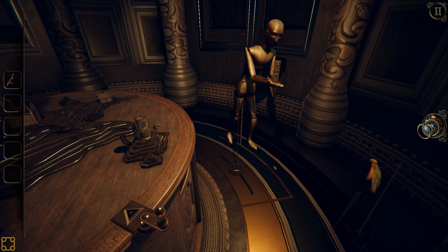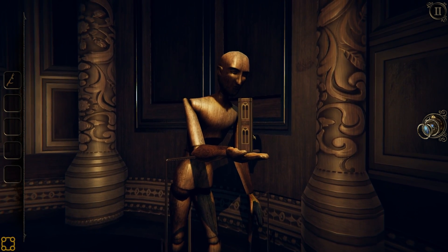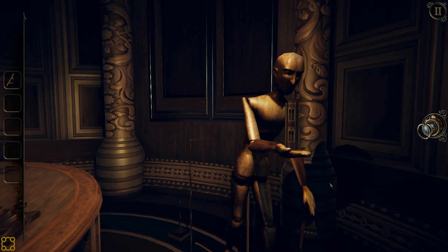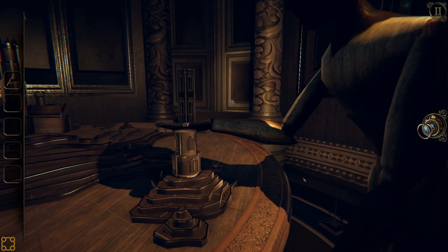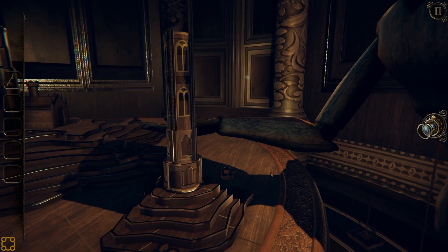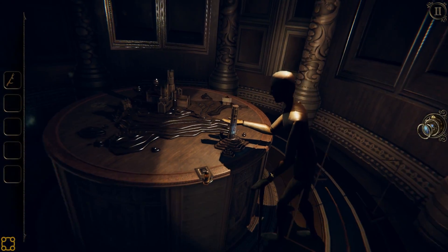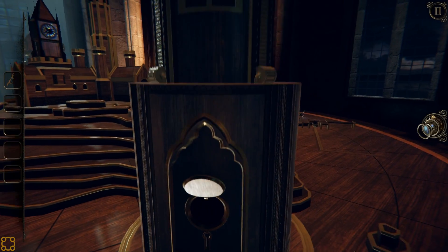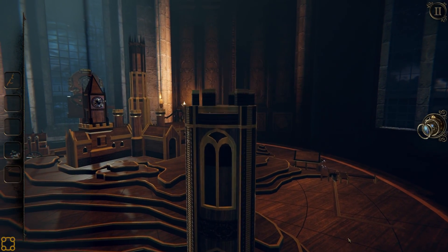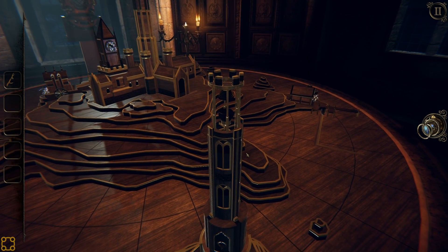Does this bring the hand over? Are you gonna give it to us? Oh, he's going to put it on top of the tower himself. I do not understand why we couldn't just grab that ourselves. Well, in this reality we do not have a creepy mannequin man. I guess this is the lighthouse.